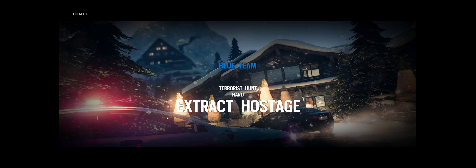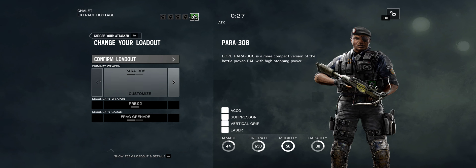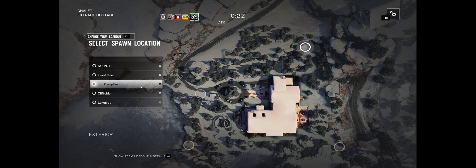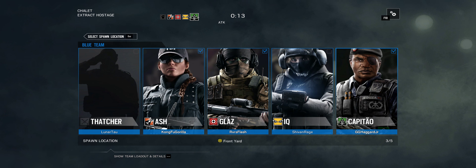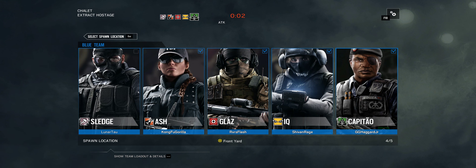Oh man, extract — this could be real fast or we could all die. I'm probably gonna go straight for second floor, just on the 50-50 assumption that the hostage is somewhere on the second floor. I've got IQ so I'll follow you with my pistol out and see if I can spot anything.